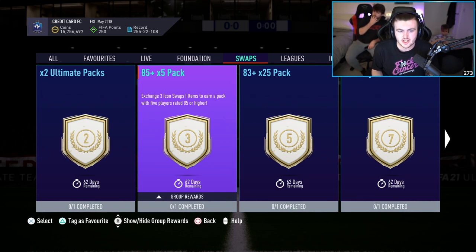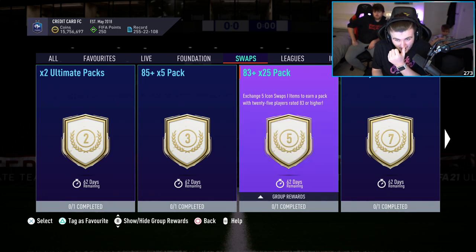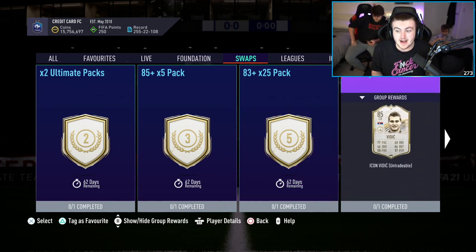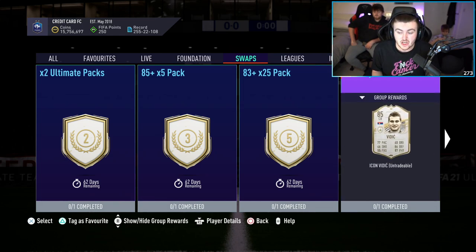You're probably guaranteed a walkout unless your pack luck is absolutely hideous. You've got an 83-plus times 25 pack — so it's almost an ultimate pack of all 83 pluses. If you think about ultimate packs, they give out a decent amount of walkouts with no rating guarantee, so imagine all the players in there are 83 plus — they might give out some decent packs back. We have Nemanja Vidic — base Vidic, the best version out of the two available right now — for just 7 tokens. If you grind out all 8 tokens straight away, you can get base Vidic in your team instantly.